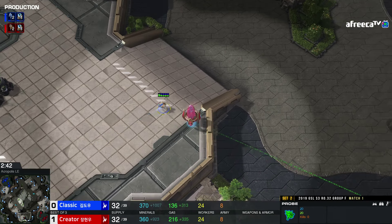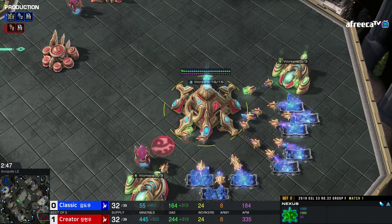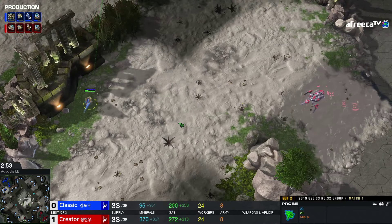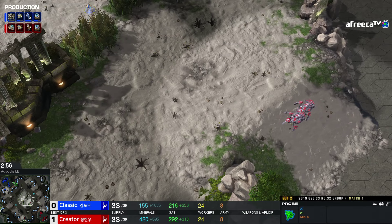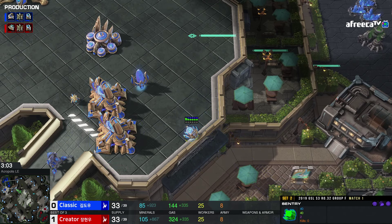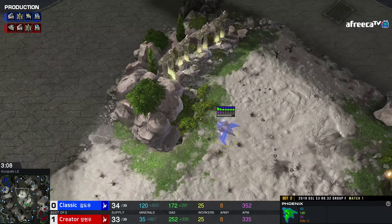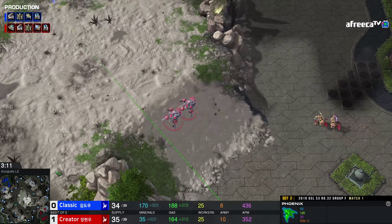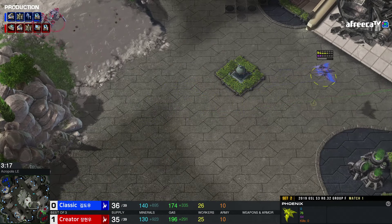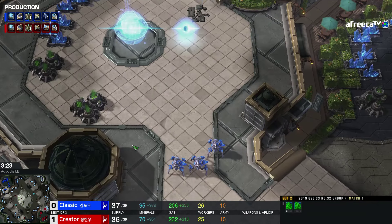Let's see how he pulls it together. There were basically two big features in game one: the Oracle was completely annihilated before it could do anything — it wasn't even able to take shields off anything — and that gave a pretty big tempo swing to Creator. Then there was Classic's push up the ramp at the third base where if you just look at the two armies, it simply doesn't seem like it's going to work out. Let's see how game two goes.